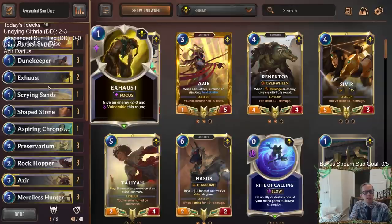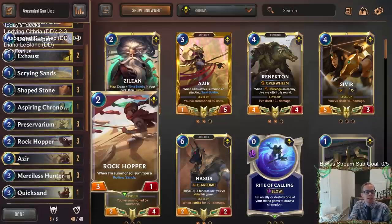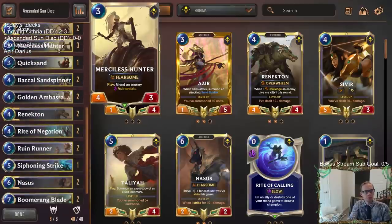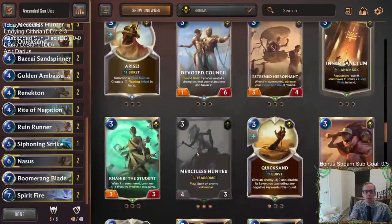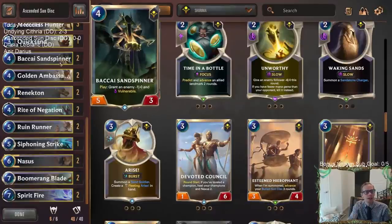We're playing Scrying Sands for the minus-two-minus-zero effect. Going back to Renekton means playing Rockhopper as a two-drop to pair with him, plus a Chronomancer — so a fourth two-drop blocker between three Rockhoppers and one Chronomancer. Merciless Hunter is a new addition; we haven't played this deck since Merciless Hunter was printed. It replaces the Esteemed Arrowfan, which is just not on the Merciless Hunter level.